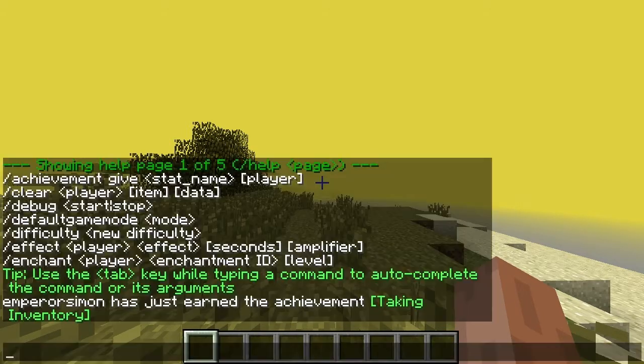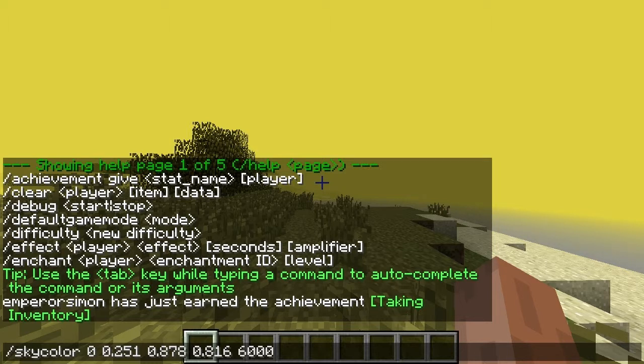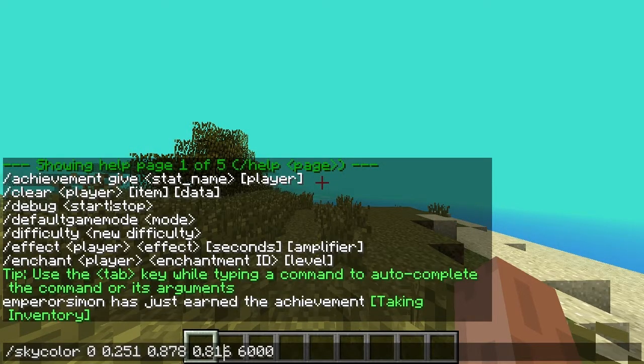I guess that's all I can really say about this. I'm not entirely sure about it, but what I do know is, as long as you just put the floating point RGB values in, everything seems to work — it's pretty cool. You can get whatever sky colour you want. This works in the overworld and the nether, and in the nether you would just change the dimension to minus 1.